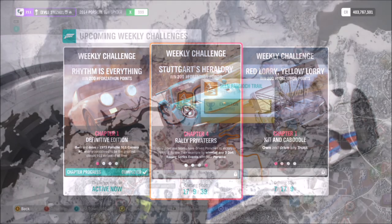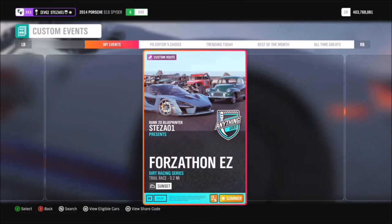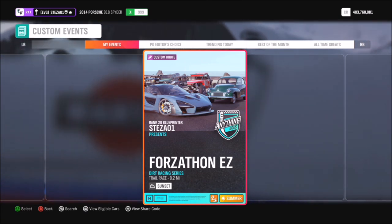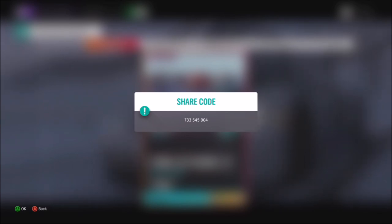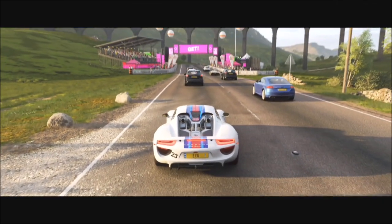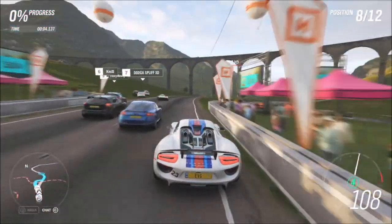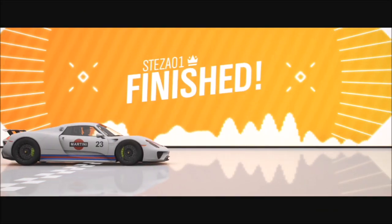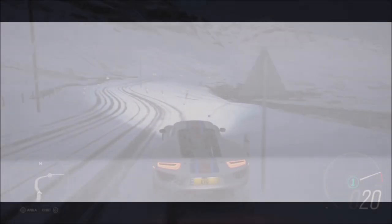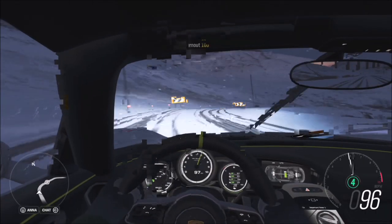The last challenge wants you to win three dirt race series events, which is really easy. We're going to go back to the Glen Rannock Trail as we did last week, where there is a race set up for you to use. It's called Forzathon Easy, and the share code is 733545904. Even if you don't have the race unlocked, just type in the share code and this blueprint will still pop up. Once you've won the first race, just hop back to the start and do it two more times.